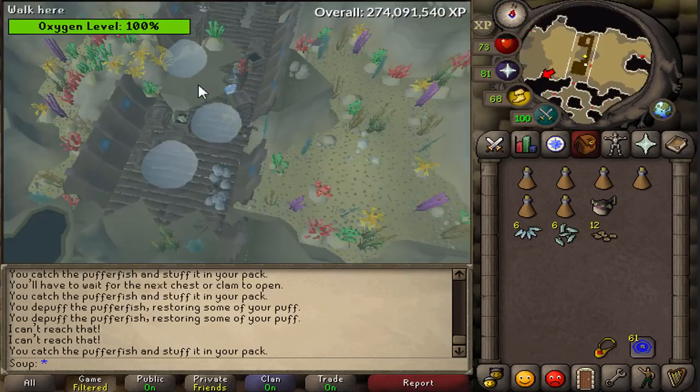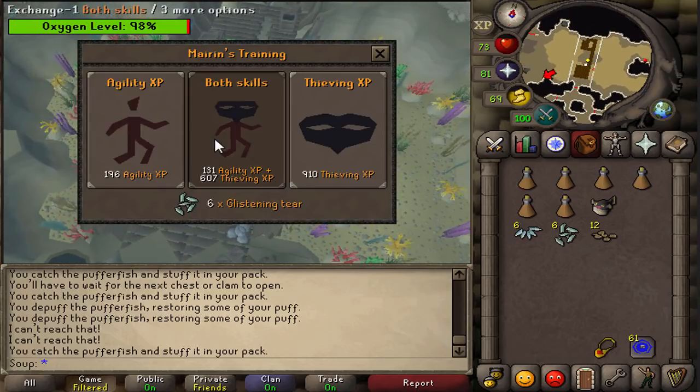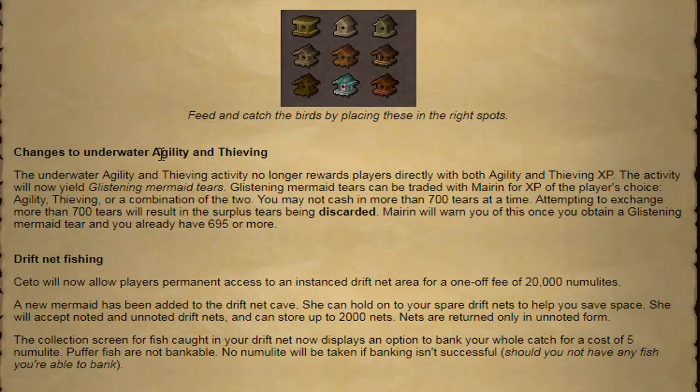Make sure you don't try to exchange more than 700 tears. Marin will warn you once you obtain a glistening mermaid tear and you already have 695 or more. This seems a bit more worth it now. I'm not really sure if this changes XP rates or not, but the fact that you can cash them all in once you have these glistening mermaid tears seems pretty cool. I'm sure people will test this out and let you know if it's more efficient or not.